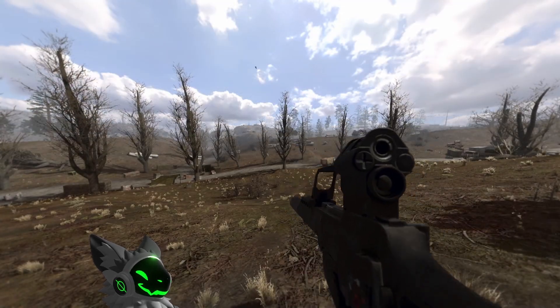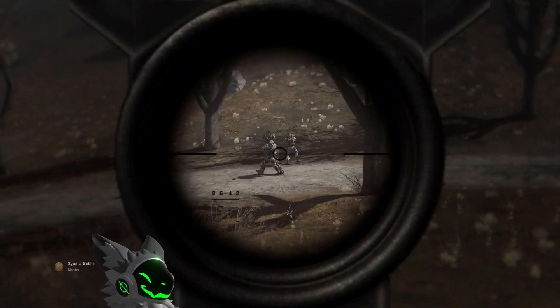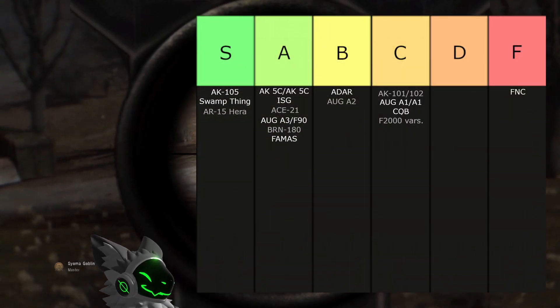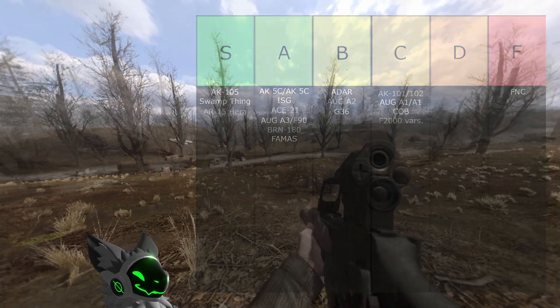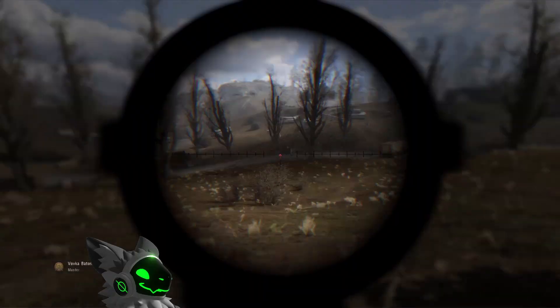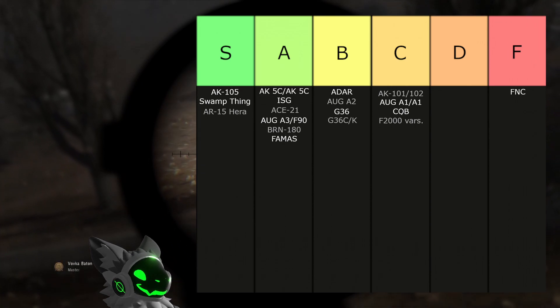Next is the G36 family of rifles. The G36 has okay accuracy, good fire rate, and good recoil. It comes with a decent scope making it a good early game option, but this also means you can't swap it out when you find one. The scope isn't great, but at least there is one — this gun will go into B tier. The G36C and G36K are like the G36 but have no fixed sight. This is better as it means you can attach your own sights, but it also loses its old optic, so it will stay in B tier.